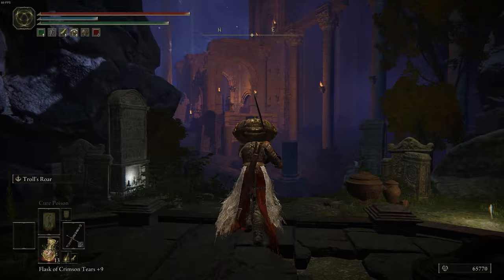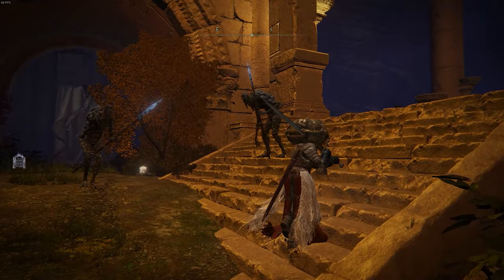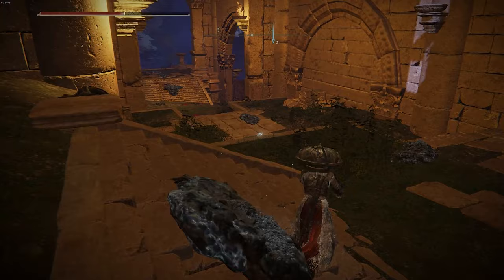Once you get to the bottom, you're just going to progress into this structure right ahead. I'll get on a torrent — we'll follow this path, and you don't have to travel very far. Right in here, you're going to farm all of these enemies, keep on killing them until they drop that weapon.